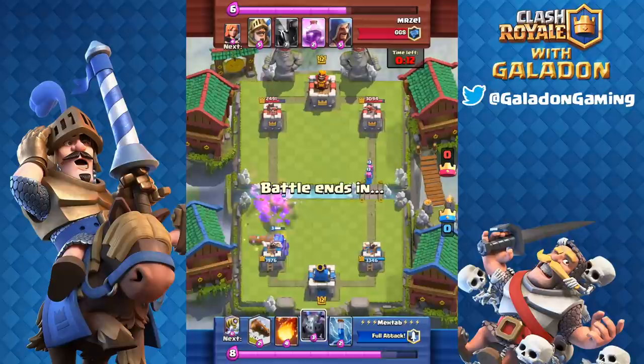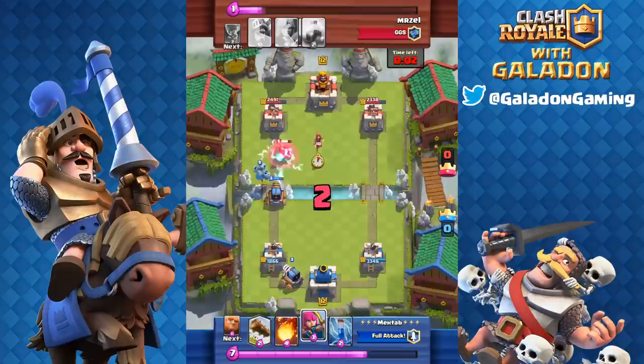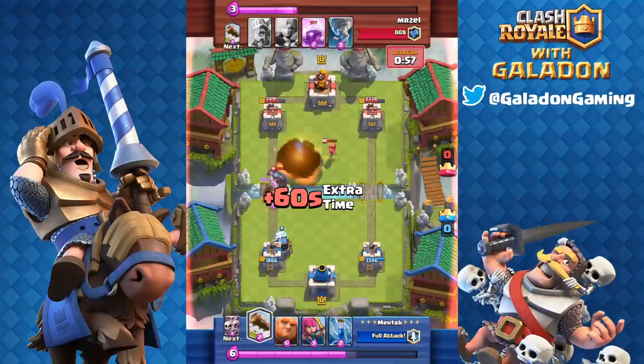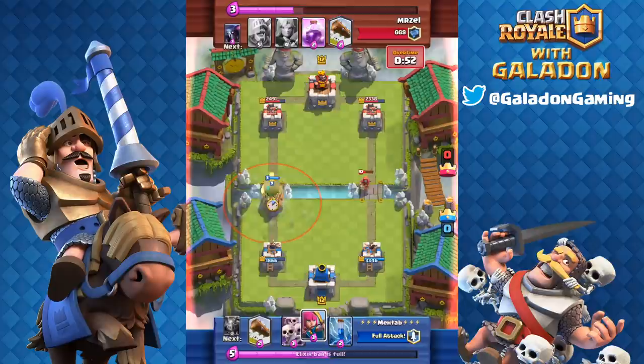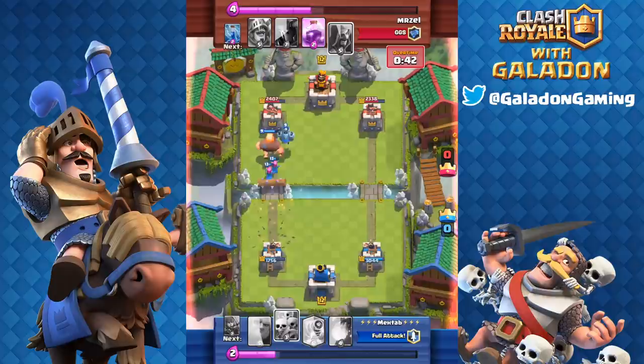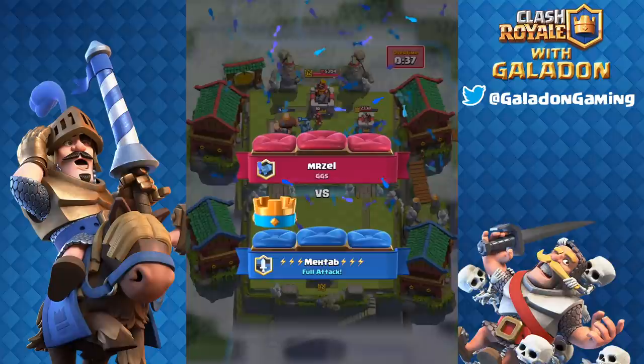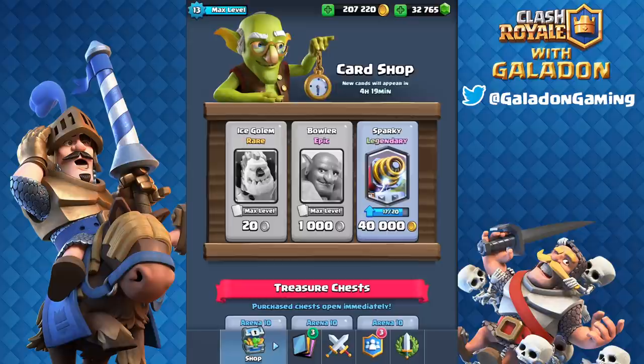Sparky is right there to finish off the Prince, the Skeleton Army does a great job, and Sparky is still up — absolutely dangerous. Metab puts a second Sparky down, then the Mega Minion goes in. A great Fireball, and the PEKKA gets finished off by the second Sparky — so I guess there are exceptions to every rule. A Tornado messes up the Giant-in-front-of-Sparky deployment, but once again it's the Giant, Archers, and Mega Minion melting that tower down. No Sparky required — and Metab gets another win.